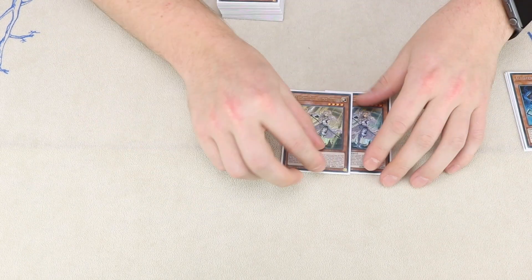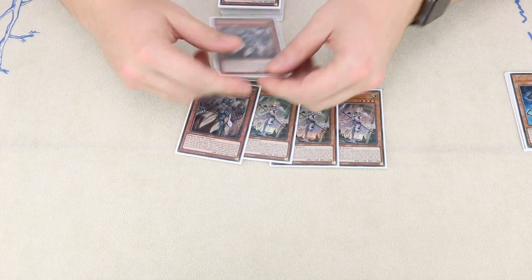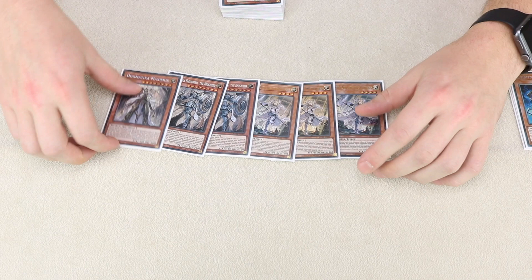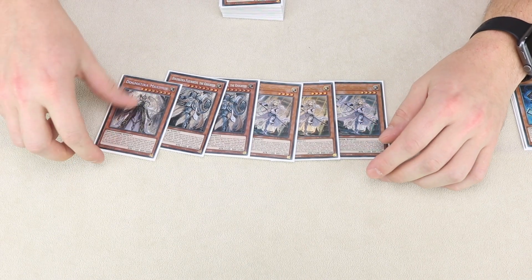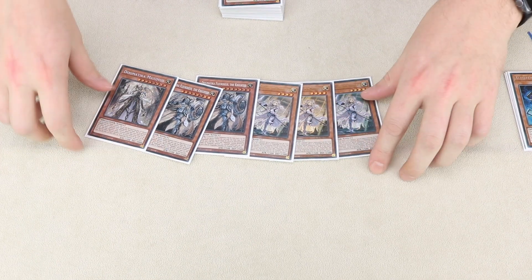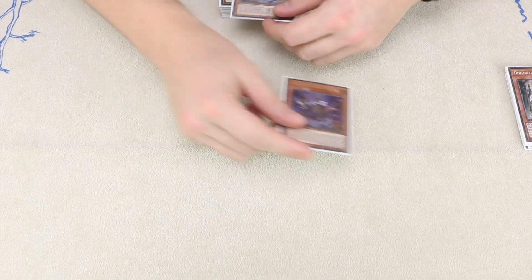And then we're playing four Dogmaticas: triple Ecclesia, double Fleur and Maximus. Pretty happy with this package, I don't really want to add any more or take any away. Maximus comes up quite a lot, and Fleur is obviously just amazing. So yeah, that's that for the Dogmaticas.